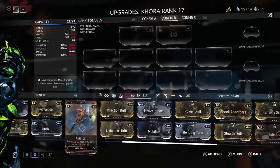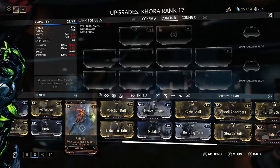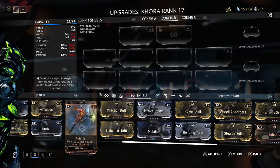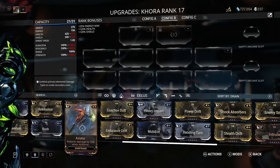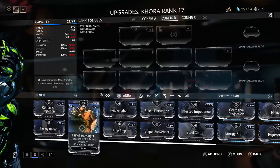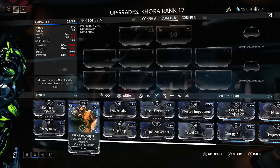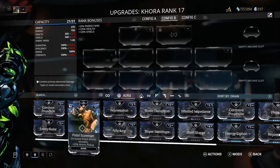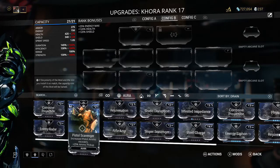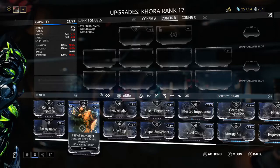When you match those symbols — we call them polarities — when you match a polarity it will actually cut the cost of your mod in half. Auras are a very difficult thing to come by, so when you see them in alerts you do want to pick them up even if they're duplicates, because some auras only come from those alerts.